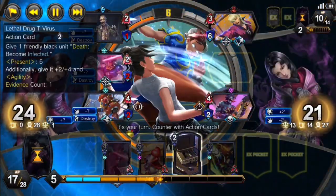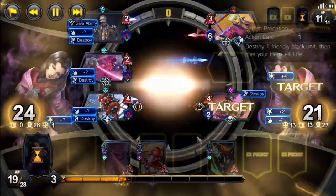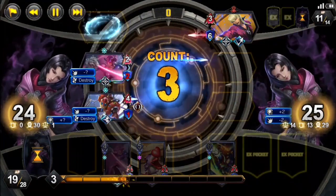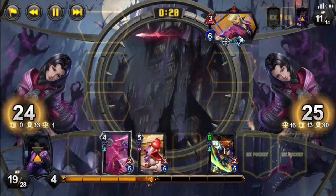We activate our Third Energy Restored to clear our field and heal 9, but our opponent has Dance of Death to respond to it, and they are also able to respond using their Lord Raptor, which will defeat everything, and then Dance of Death will finish us off.